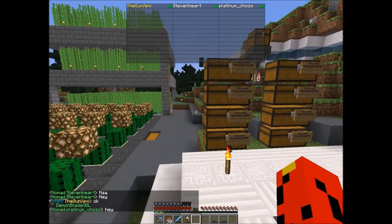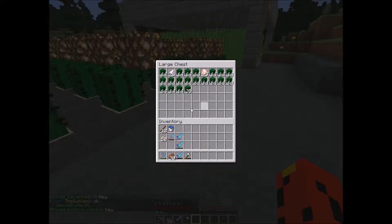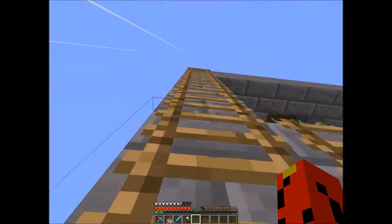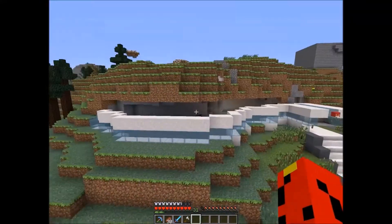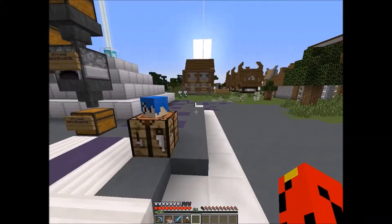Demon has been working on his base. He's added a cactus farm for this type of stuff — you need cactus and lapis to make cyan dye. That's what he's been using that for. Looks like he's doing the inside with cyan also, so that's nice.